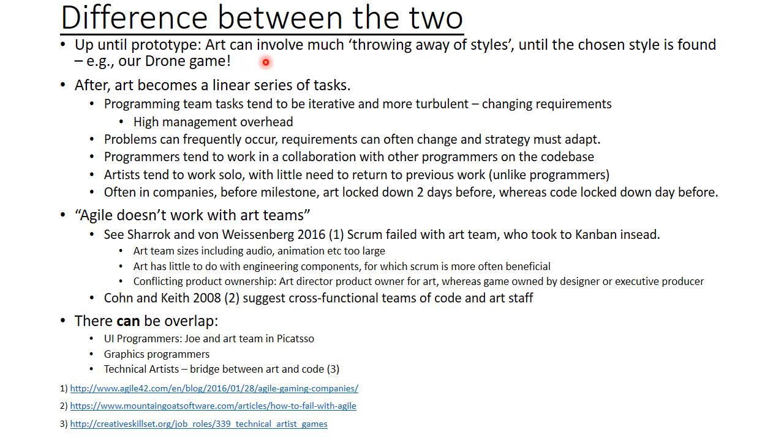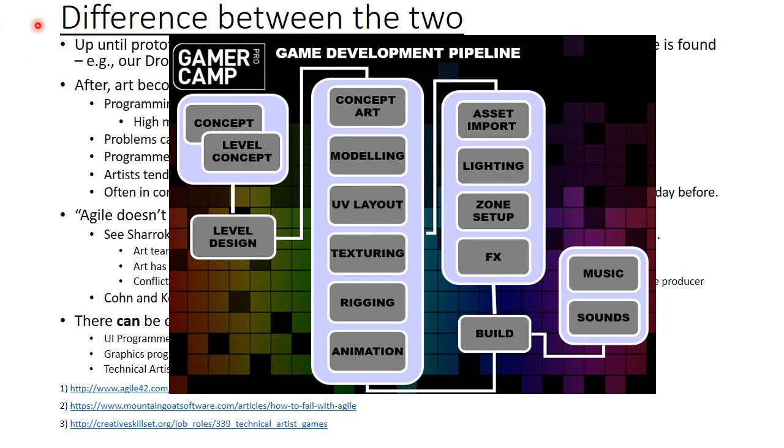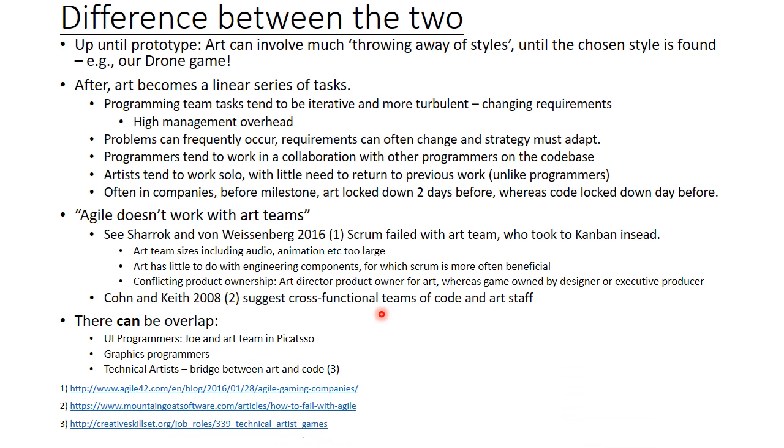The two working processes can be quite different. Early on in the process, there's a lot of art that is often thrown in the bin until the chosen style is found and kept — and this happened quite a lot this module with our drone game for the artists. However, after that, art becomes much more of a linear series of tasks: concepting, modeling, texturing, rigging, and so on.